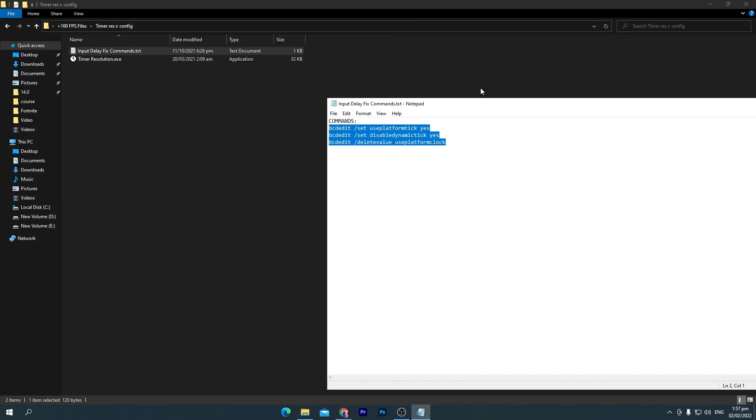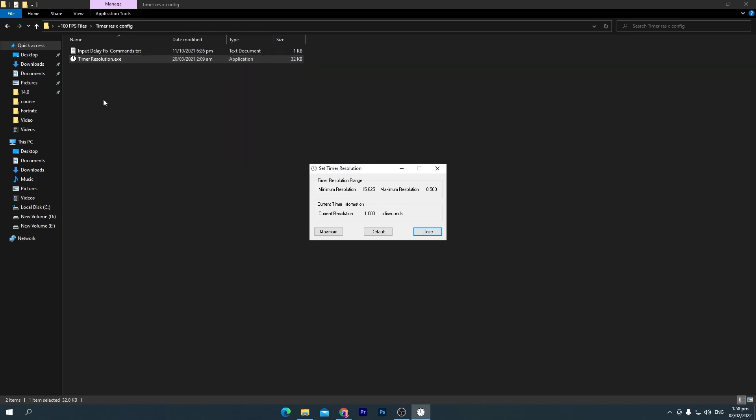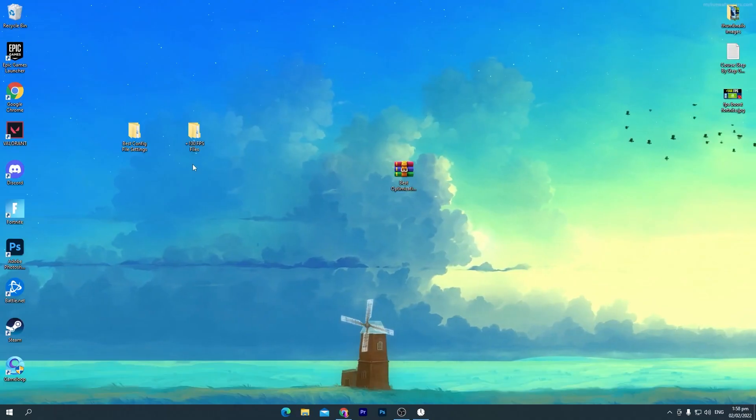Close CMD and close the text file. Now open Timer Resolution. Before playing any game, make sure to set it to Maximum to get more FPS and lower input delay in any game. Once done, minimize the software and keep it running in the background whenever you want to play. Then go back to the previous folder and close the main folder.